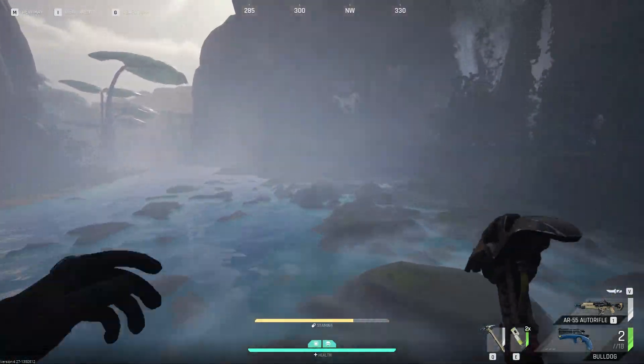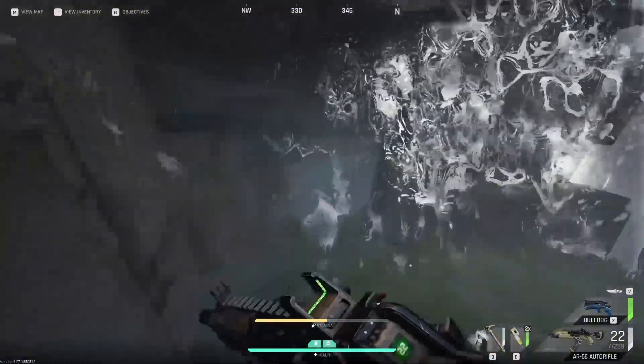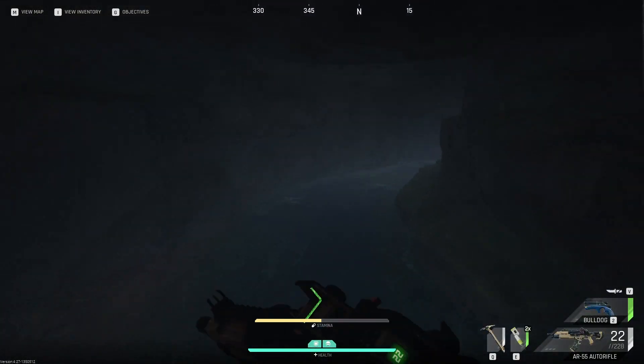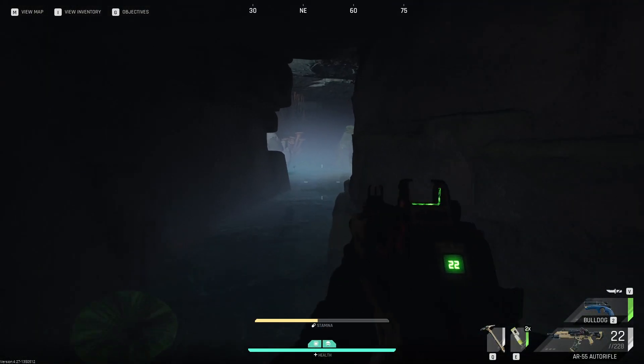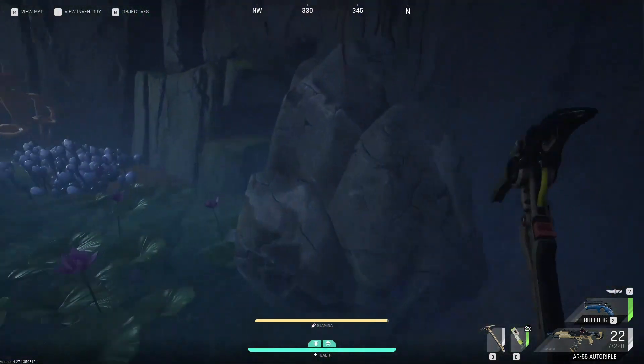Near that waterfall there will also be a hidden cave that usually has a bunch of these Veltasite nodes in it. So make sure you check inside this cave to get even more Veltasite. Then all you will need to do is pick up the Flawed Veltasite and extract with it.